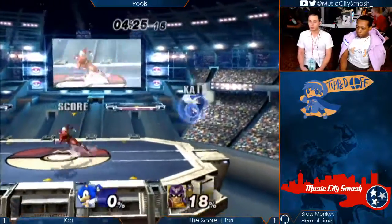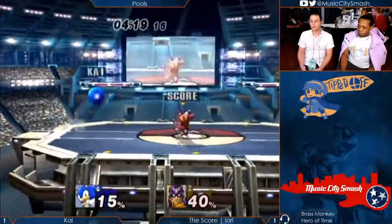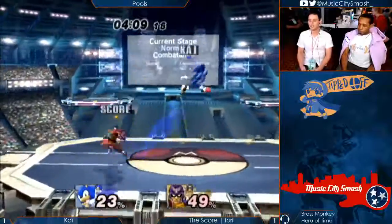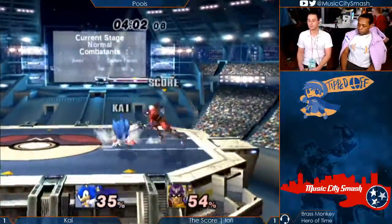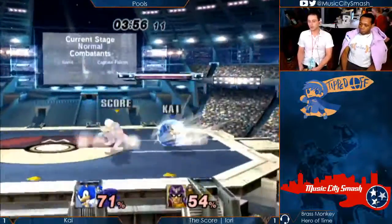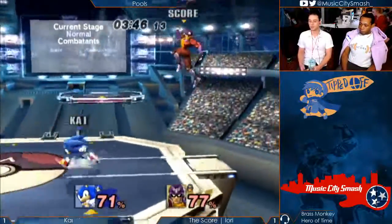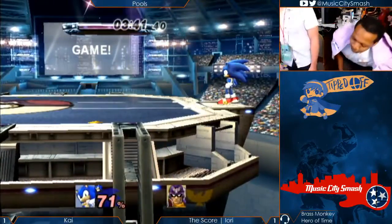That was pretty good. That was very reminiscent of the Fatality combo. That knee — that invincible knee. This is for first and second seed of the final bracket. This is so close — 77 to 71? It's so close. Stupid projectile spike.